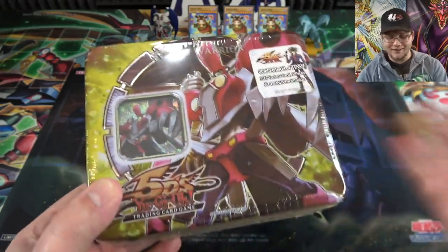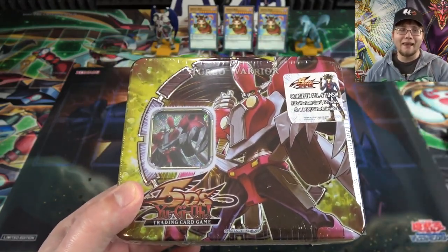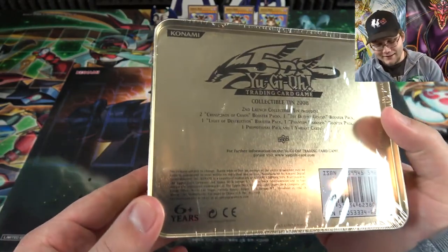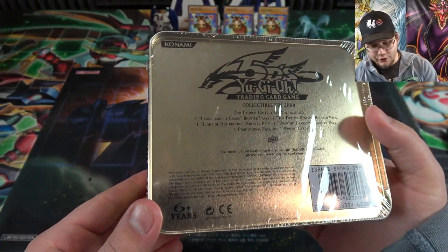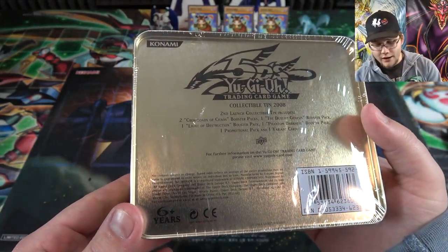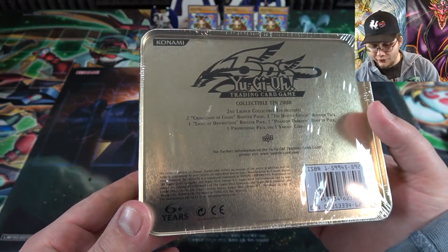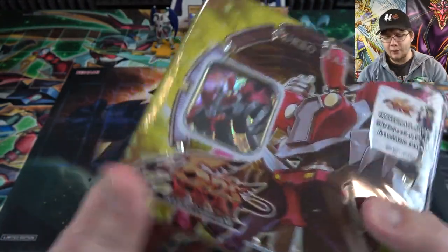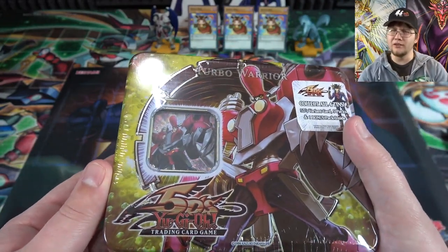This one's pretty cool though because I kind of like Turbo Warrior. I mainly just like how he has like a Pompadour — kind of like Johnny Bravo hair. And really too, these 10s have some good packs in them because you get two of Crossroads of Chaos, one of Duelist Genesis, one of Life of Destruction, and one of Phantom Darkness. Not only that too, you also get a promotion pack, which I believe has the Tokens.